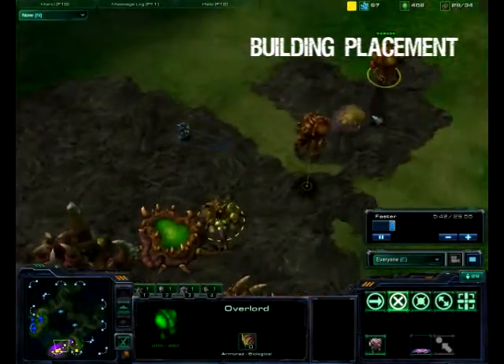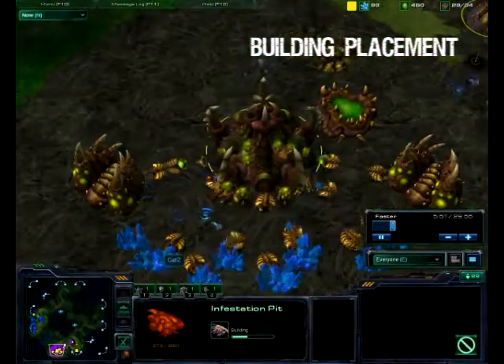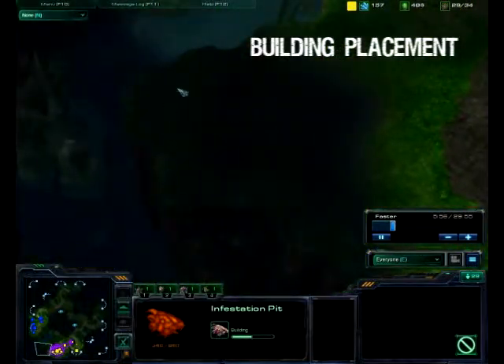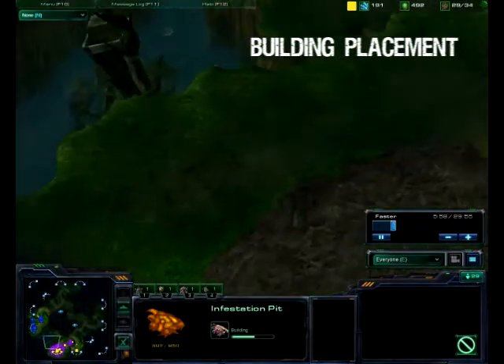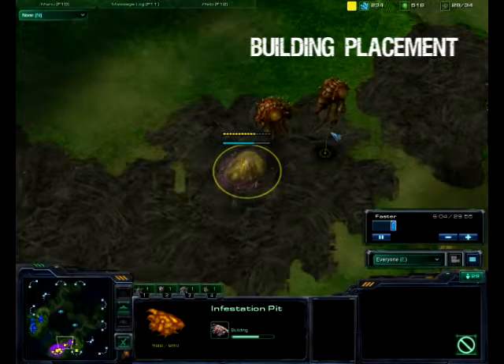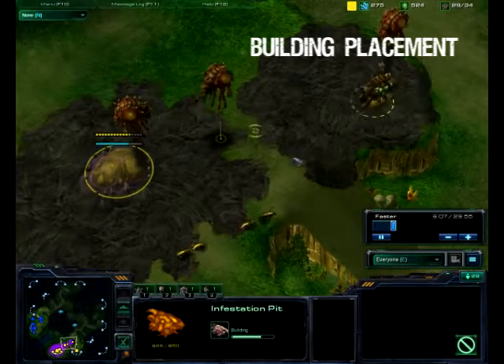It gets scouted this one time, but usually with a scan they will miss some of your tech, so you want to place your buildings in areas of the map where if they scan they may get one or two, but they won't have a clear idea of everything you're doing.